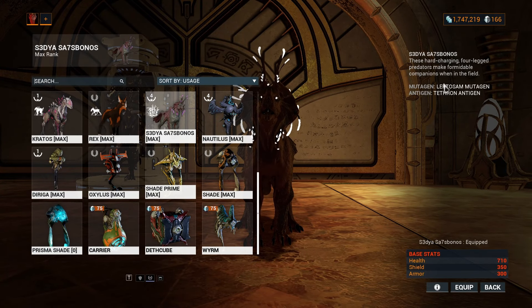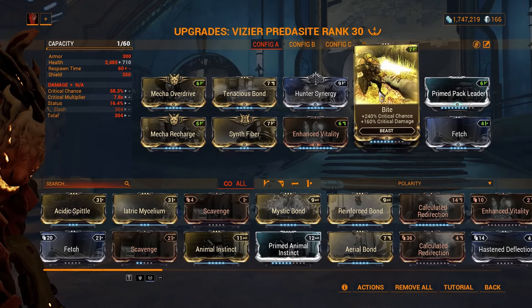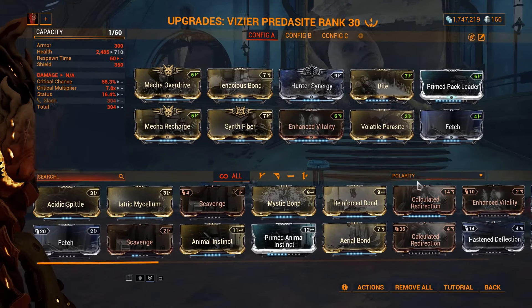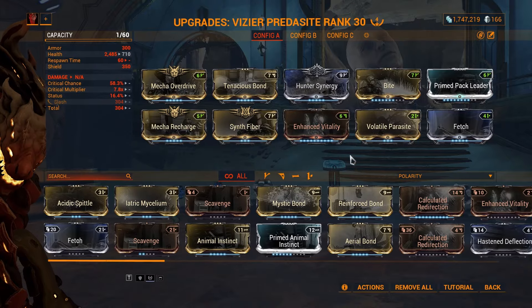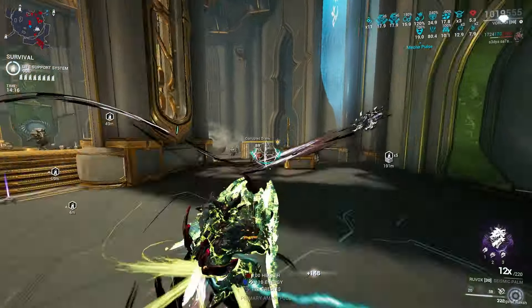For my Kubrow I'm using the Vizier Predasite — the mutagen doesn't matter. All you need is the Mecha mods and Tenacious Bond with Hunter Synergy and Bite to satisfy its condition. The rest is just survivability and Set Fiber so you can collect health orbs to sustain your energy.